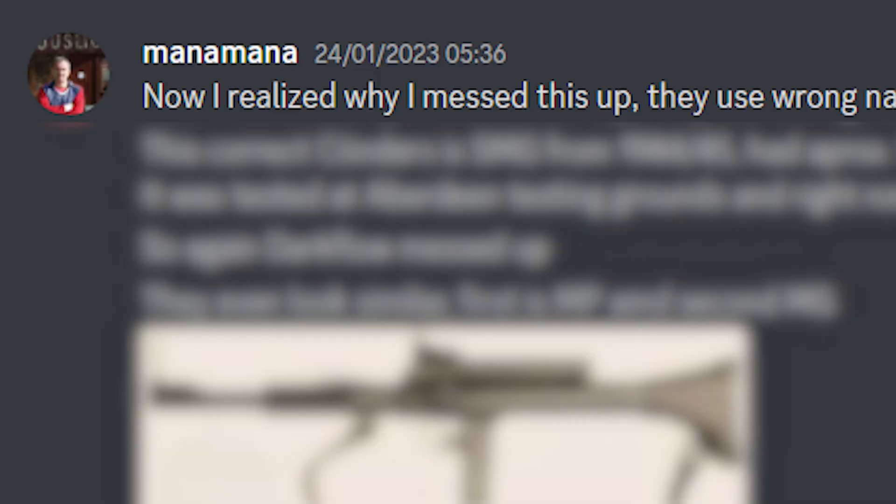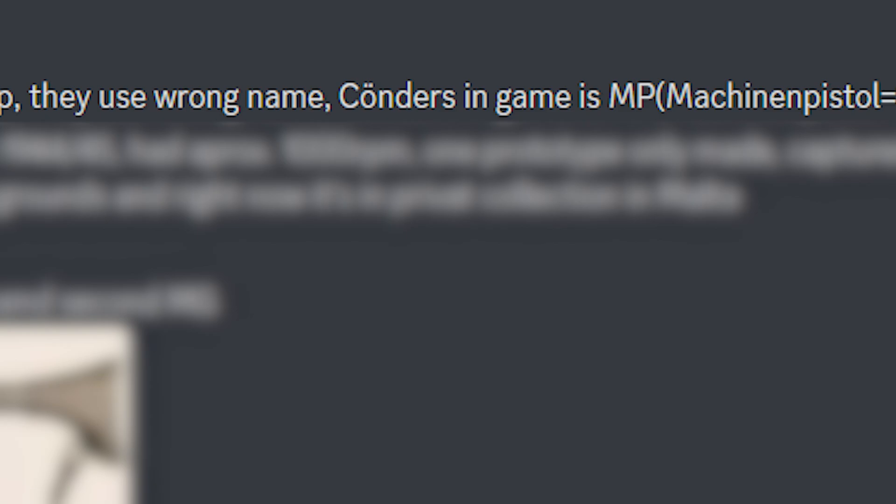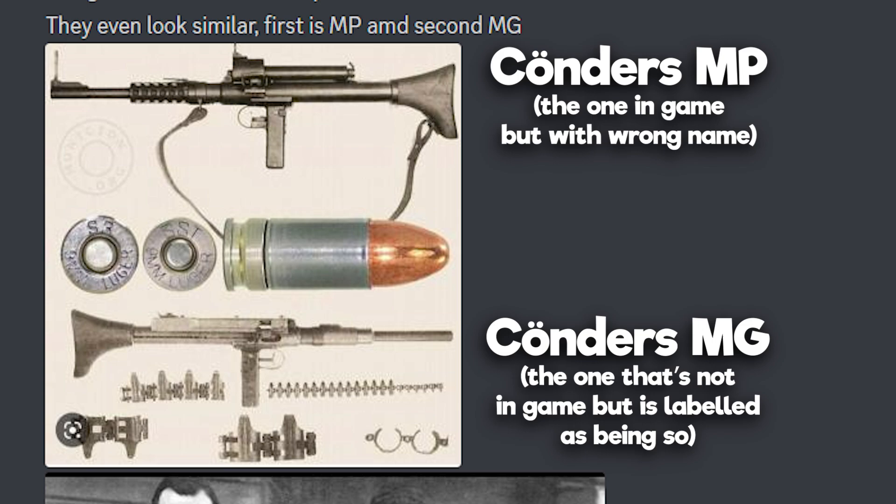In a similar vein to the Type 1 SMG, we can see evidence of the devs struggling, but this time in their naming and historical accuracy. Pavel was keen to make it known that this thing is not actually the Koernders MG, but the Koernders MP — Maschinenpistol in German — also known as the German name for submachine gun.